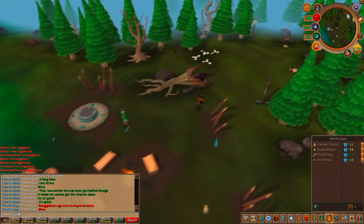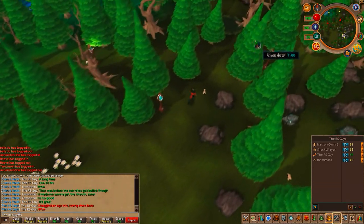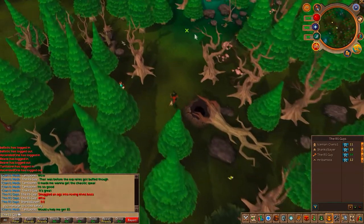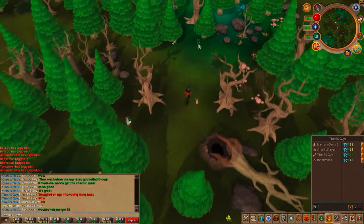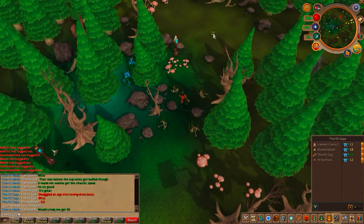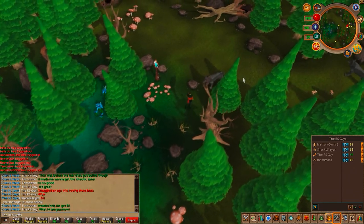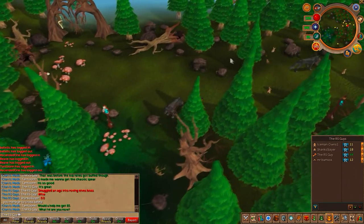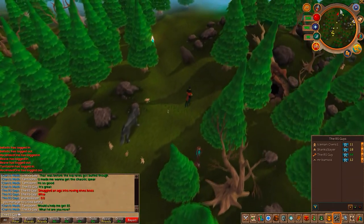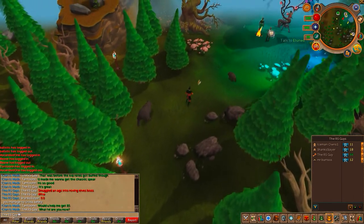The first part of the quest is started by talking to Isilwyn. Several times during this guide I'll say 'return to Isilwyn' — here's how you do it: go to the Tirannwn lodestone, pass the two traps, and run south into a small clearing. Quick note: they actually hop between two different clearings every five minutes, so if they're not there, just hop worlds until you find a world where they're at your current clearing.